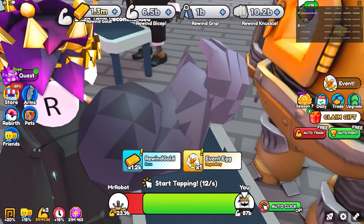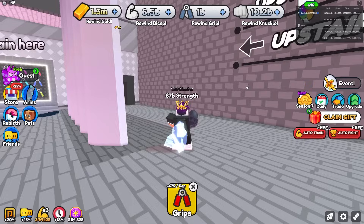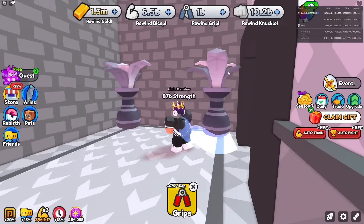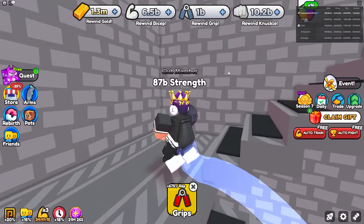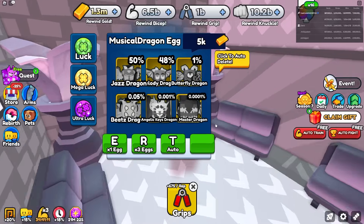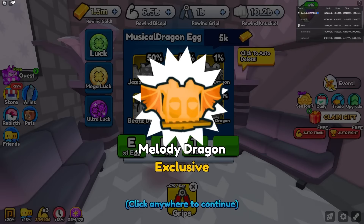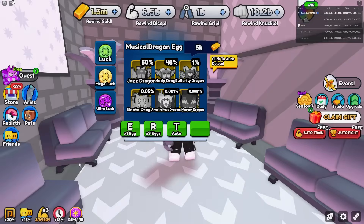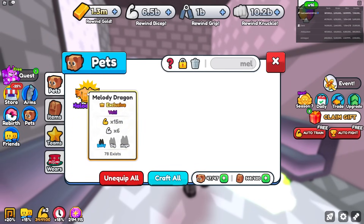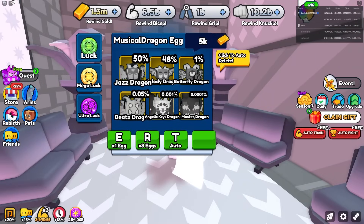People are telling me there are different things at different stairs — on the right there's a merchant, and on the left there's an egg! I didn't even notice. It's 5k gold for this egg. Oh my gosh, it's an Ink Master Dragon! I opened it and got a Melody Dragon — 6x strength. Wait, is that better than what I have? It is!